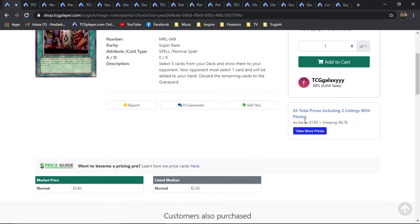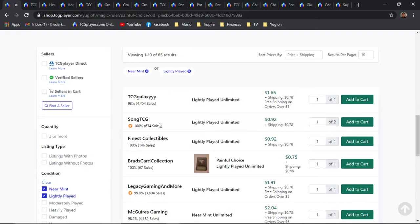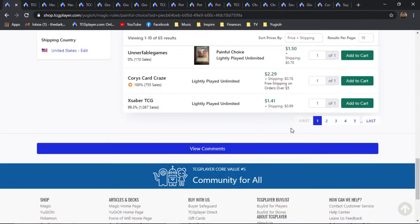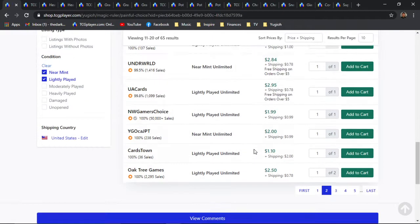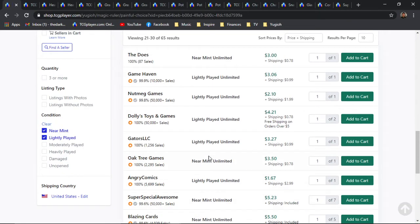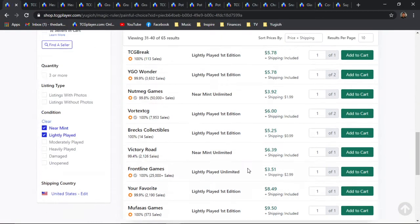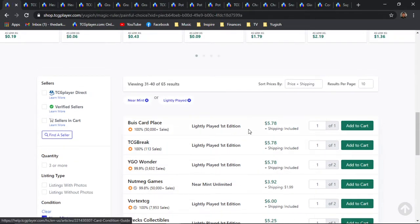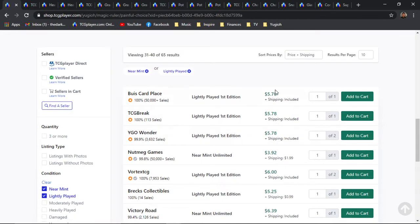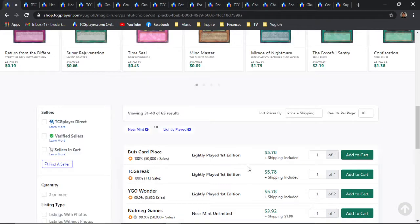We're going to be looking at Lightly Played or better for conditioning here on TCG Player, and more specifically, First Editions. Non-First Editions are roughly around 2-3 bones — not much value. There are 5-plus pages on the market. The first First Edition Lightly Played is about 6 bones, and it stays pretty stabilized around 6 for the first couple, then slowly trickles up after that.